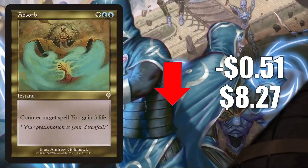Number six is Absorb, the original one from Invasion. It goes down 51 cents to $8.27. This is still going to see play in Standard, at least to some degree in Control builds. It still sees some Pioneer play, although the percentage play in Pioneer is down from where it was a few months ago, and I think that's why this card is softening up a little bit.